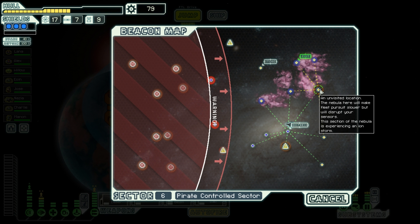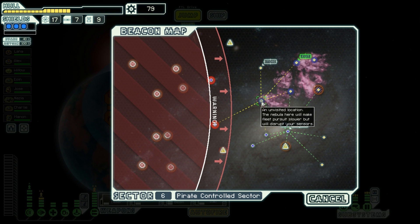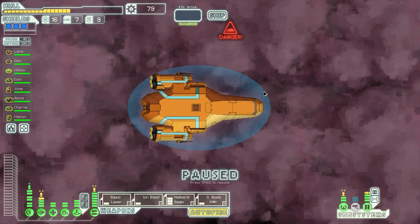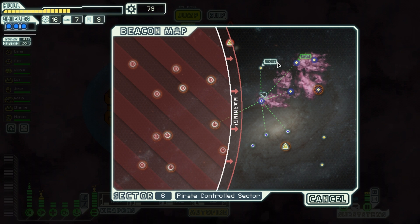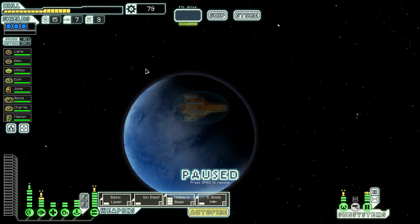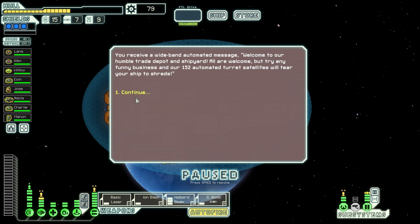This is a nebula ion storm. We need to jump into the nebula right now because we need to slow down the rebels. This location is empty, which is good and bad at the same time. So let's go to the store and do some shopping.